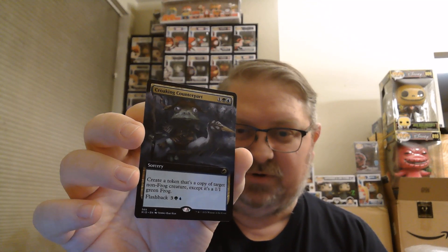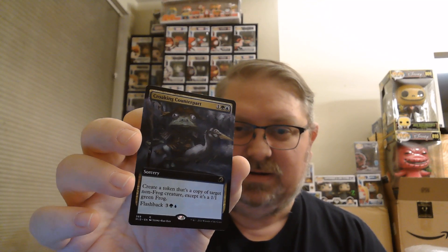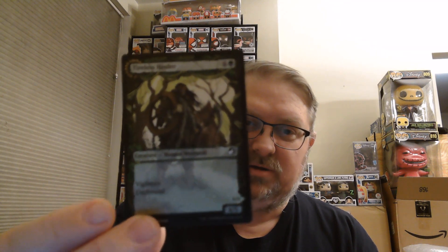Croaking Counterpart, another full art rare — one green and a white. You create a token that's a copy of target non-frog creature, except it's a 1/1 green frog, and it has flashback. Then we have a couple of flip cards for our showcase: Tireless Hauler which turns into Dire Strain Brawler, and Shady Traveler which turns into Stalking Predator.